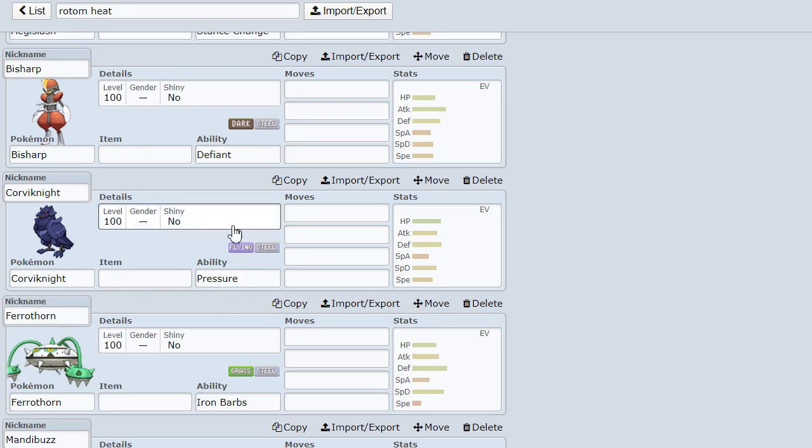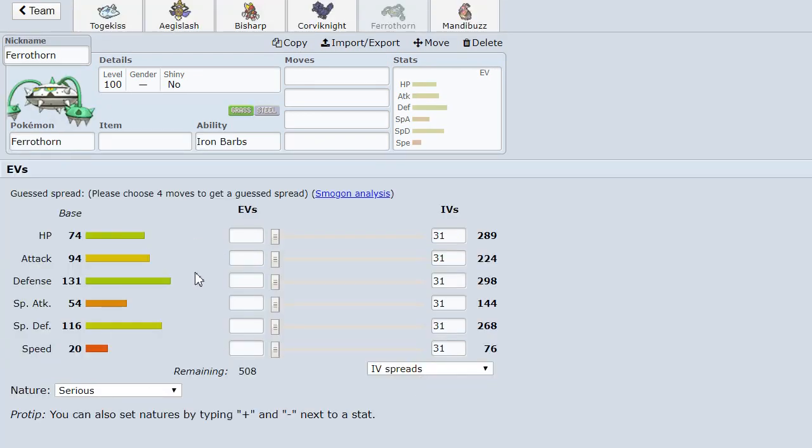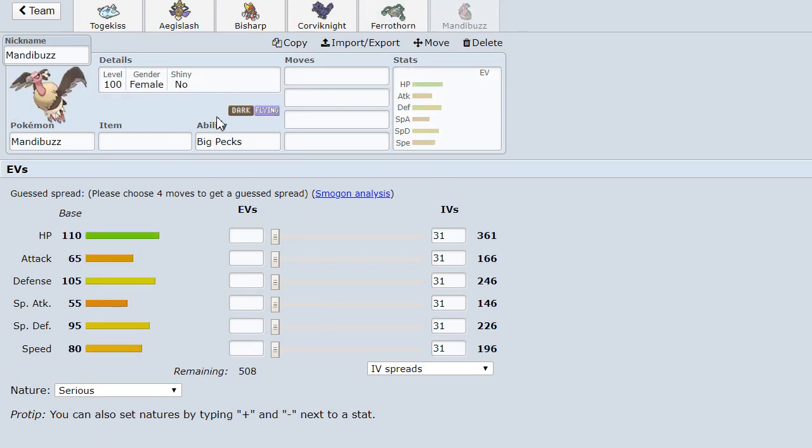Corviknight, because both of its STABs are resisted and both of Rotom's STABs hit it for super effective, which allows it to break through Corviknight, which most Pokemon can't do - I made a guide on Corviknight, go check that out. We have Ferrothorn - Ferrothorn's a very bulky Pokemon and doesn't have many weaknesses, but one of those happens to be Fire, and that is a x4 weakness, which means that Overheat - there's no chance, no matter how bulky this thing is, no chance of surviving.